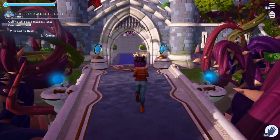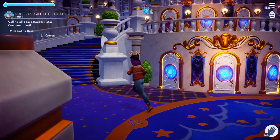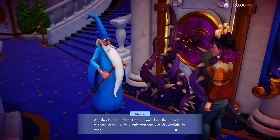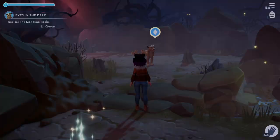Hey everybody, happy update day! This is going to be a video walking you through how to get Nala and Simba to your valley. The very first thing you want to do is head into the Dreamlight Castle, and on the second floor you will see the Lion King realm door. It does cost 10,000 Dreamlight to open, so make sure you have that ready to go.